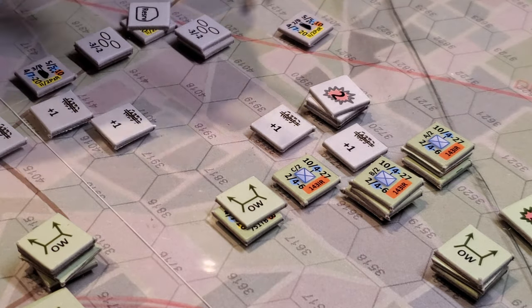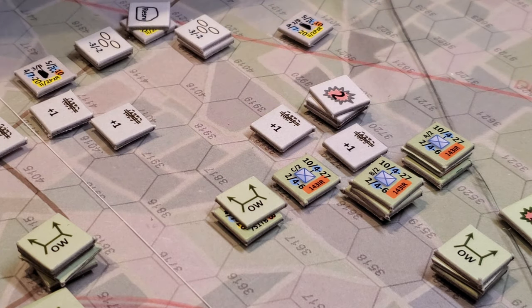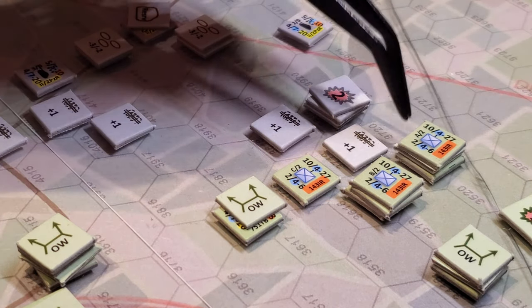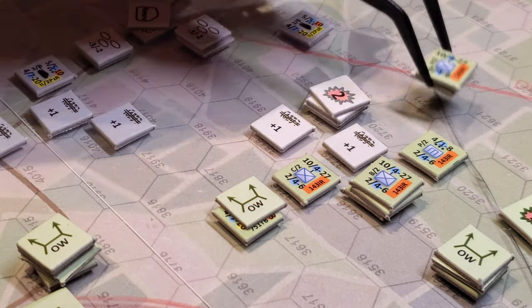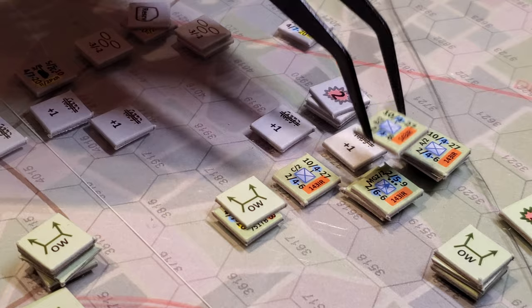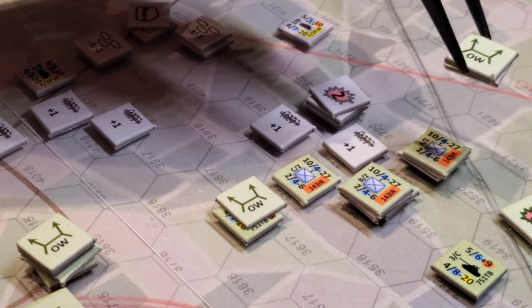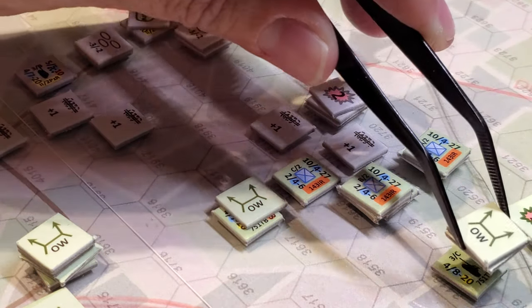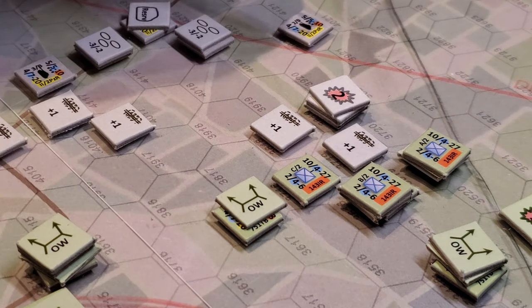They did some other stuff over here with their naval forces, which are quite significant — there are eight ships that provide a lot of firepower. They started moving guys up. First up, the 751st tank brigade advanced up here and the Germans said, whoa, hang on, I'm going to have a shot at that.